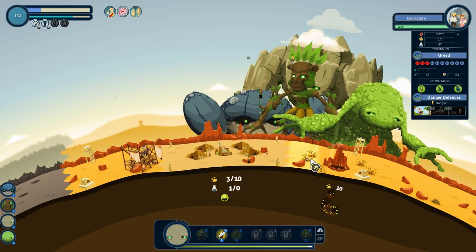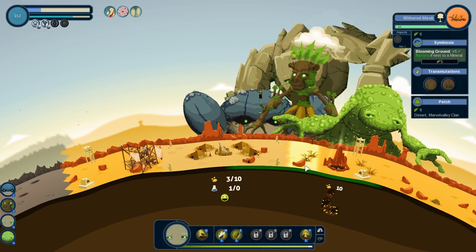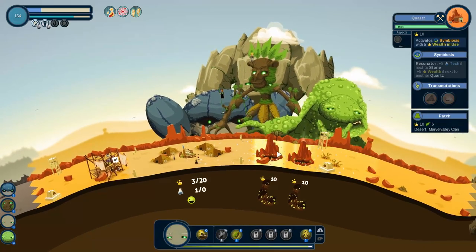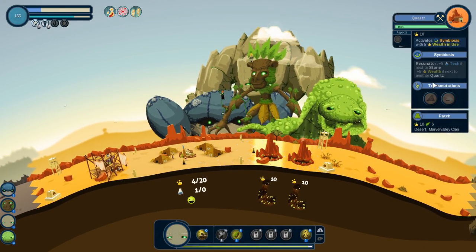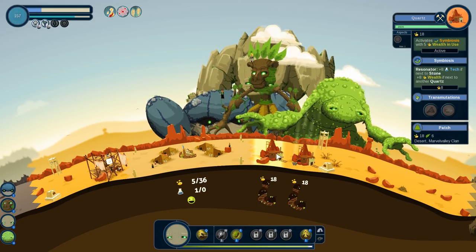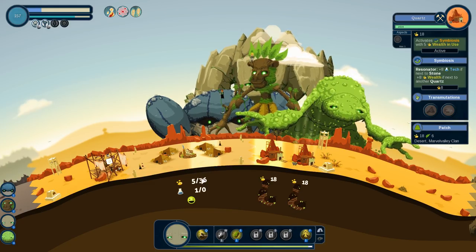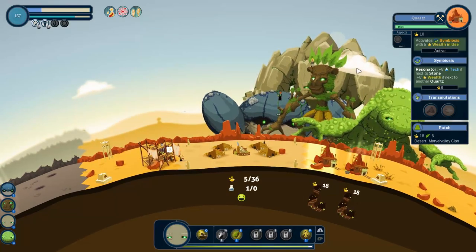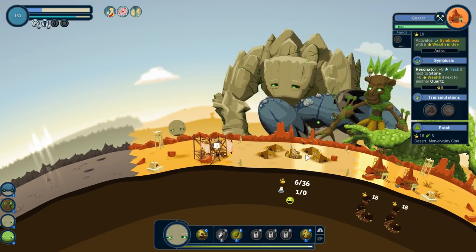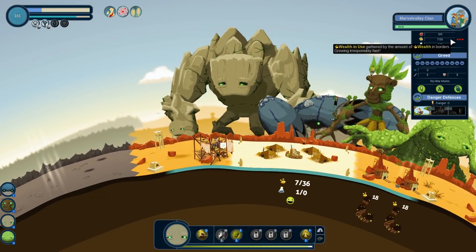Stone giant guy, let's do this — money times. This is quartz. Activate symbiosis with five wealth in use. Once this hits five, look at that — tons of money! They're at five of 36. We'll give them one more. We're worried about greed — it is growing a little bit quickly.